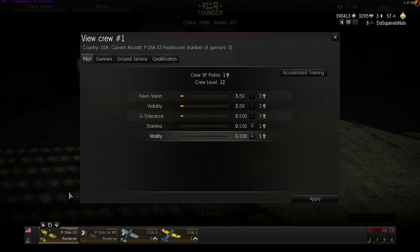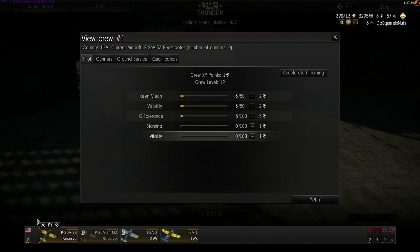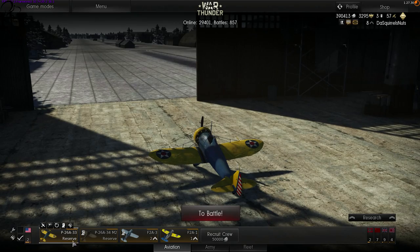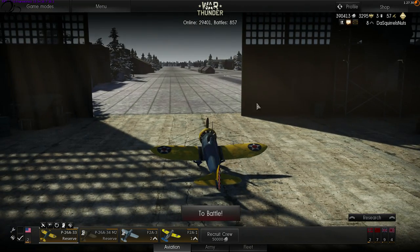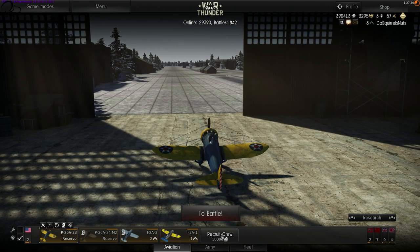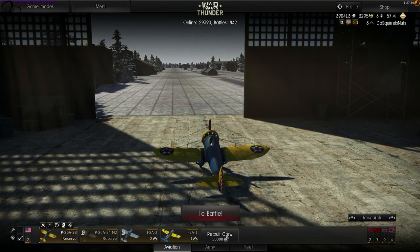This is the crew tab. If you click on that little crew icon, it will bring up the crew for this aircraft, the P-26A-33 — this is a reserve aircraft. When you start the game you'll end up with three hangar slots, three lots of crew, and three reserve aircraft. You'll then earn points, earn lions — the in-game currency — and you can buy more slots. A fifth slot costs 50,000 lions, which sounds a lot, but once you get into the game that won't take very long.